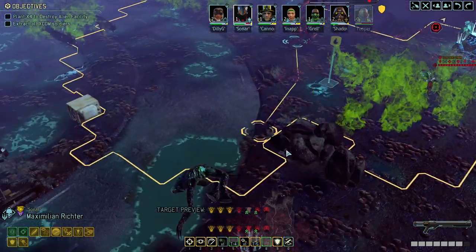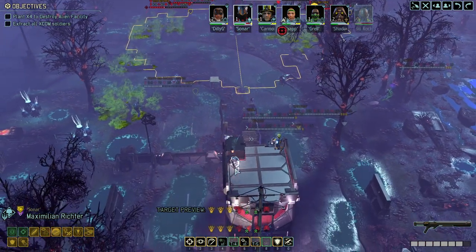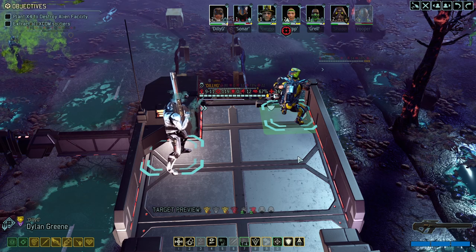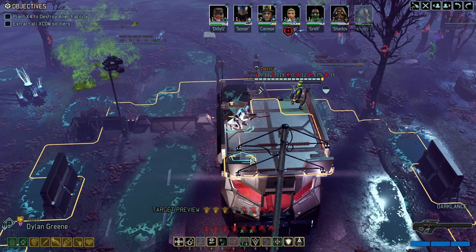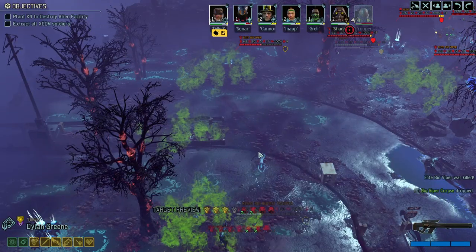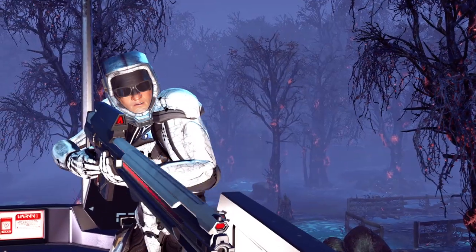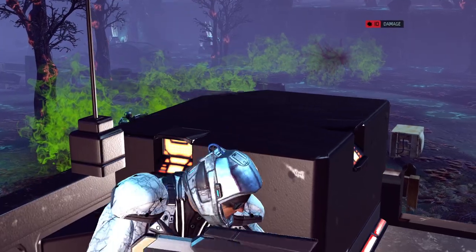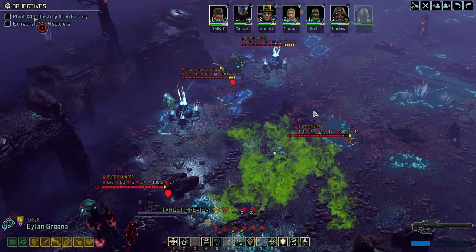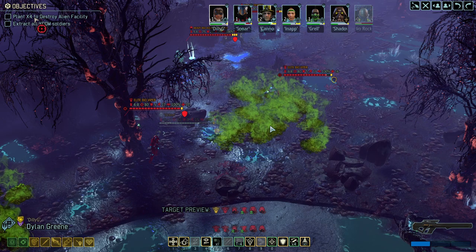Alright, we needed to take a short break — business called. We were in the middle of this aggravating standoff. I wanted to hand over actions to Cannon and have him go in. But first, let's get rid of the Vipers. Nice — their explosion damage even hurts the other vipers, though they cannot acid-burn from the explosion. Now one of the big problems is this Mech Trooper and that Bio Viper.